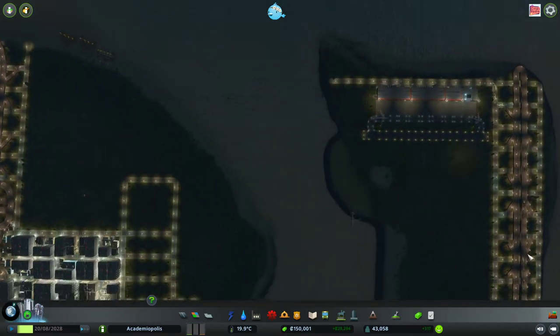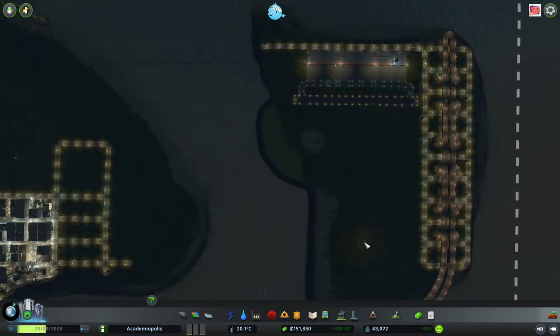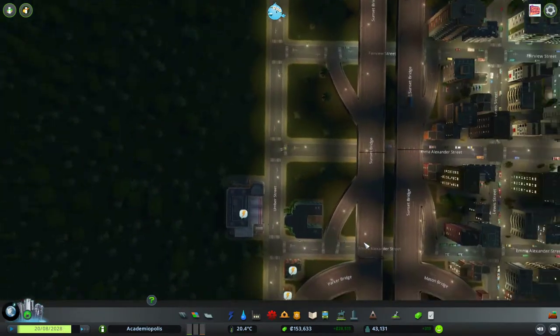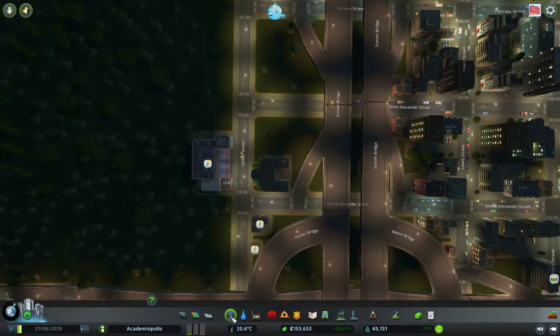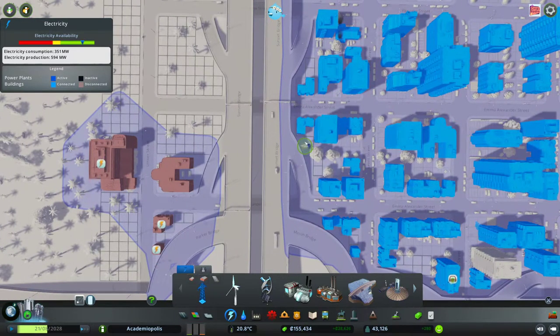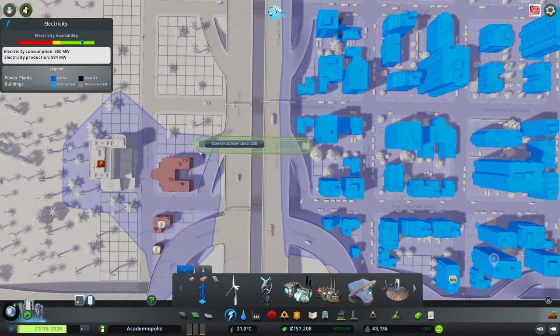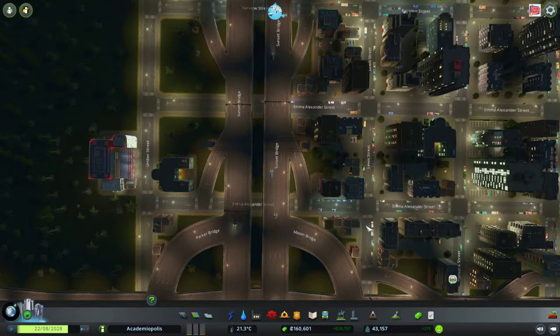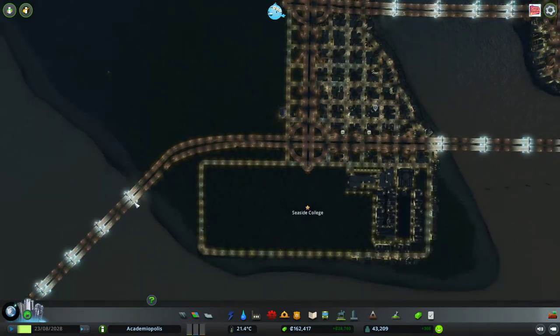We still need $100,000 more for our airport finalization over here. The power grid is not connected up over here — I suppose we could just run it over like that. There, our fire station is now operating normally. Fantastic.